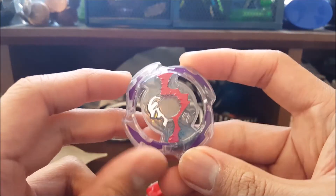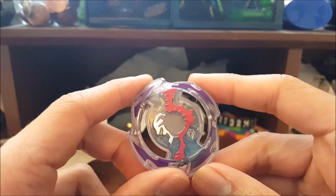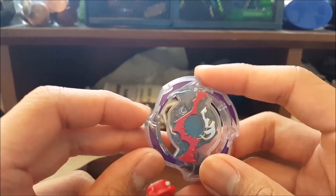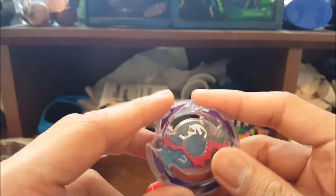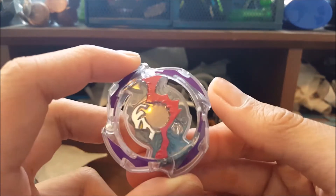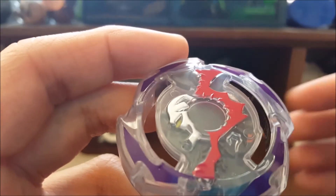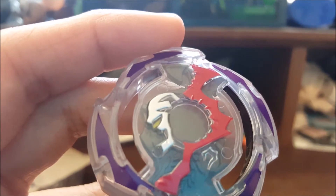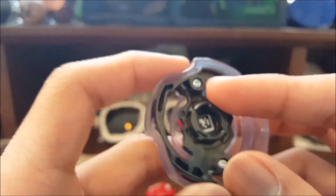And here we go — Doomsizer. I actually like this color scheme; red and purple is not a bad choice. Although I kind of like the black and purple version. But this streak of red is really nice. I really like — let's get a close up on this — I really like the silver lining and the green eye. And here's the back.